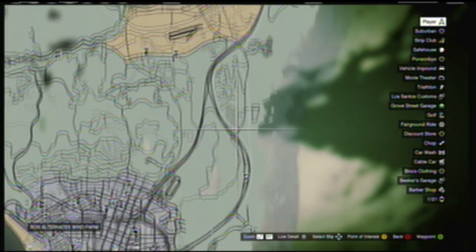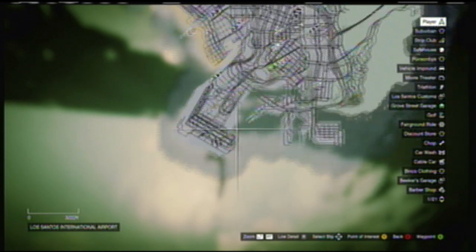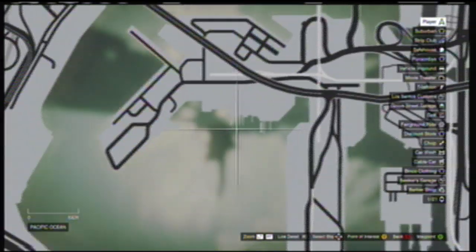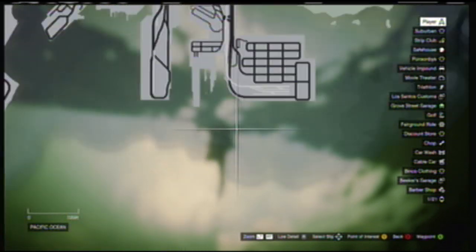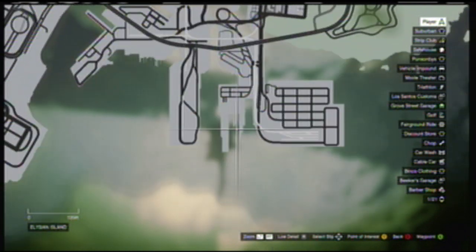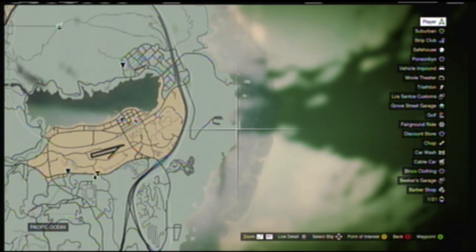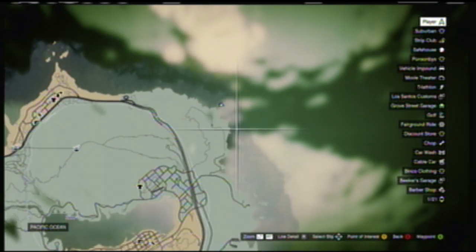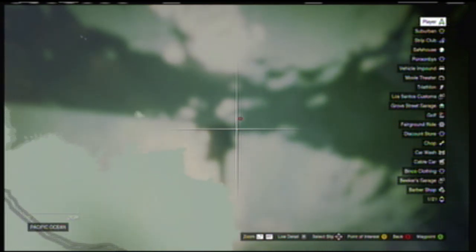This one is pretty far away from where you get the scuba gear. Right there's the airport, right here's where you get your scuba gear. And this makes it really hard because when you get the scuba gear, you've got to drive all the way around. When I did it, right around in this area, I accidentally went in there and I got four stars. Like if you go into an airport, I get four stars. So I had to drive all the way around with four stars, the cop chasing me.